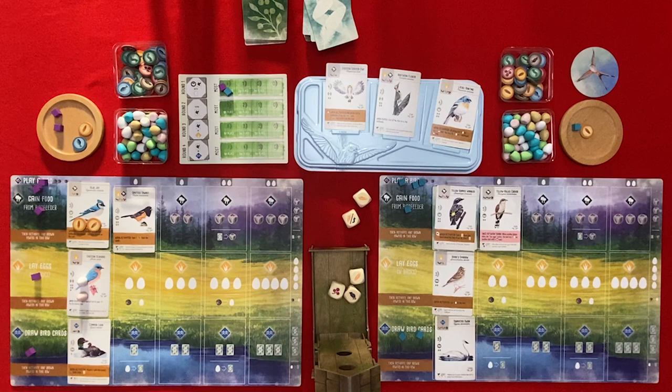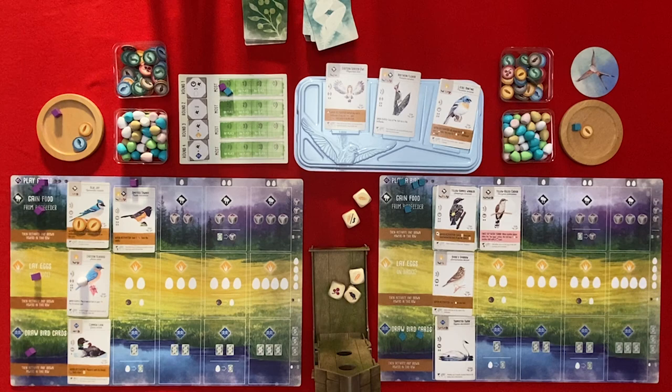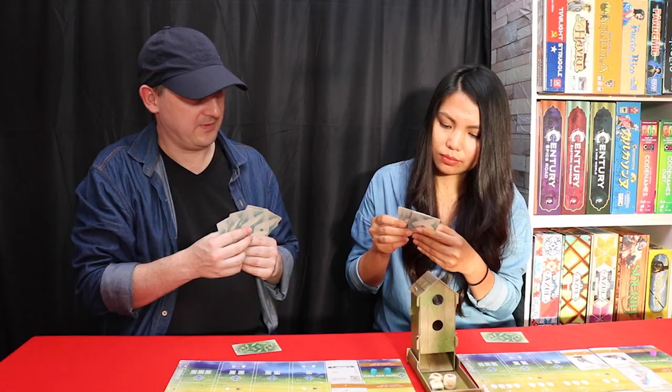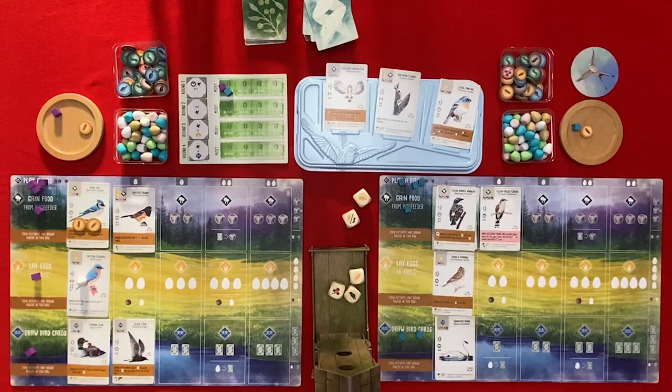I am going to play a card costing one egg. I will play in the wetlands - the Black Turn. I will pay with one fish and when activated draw one card; if you do, discard one card from your hand at the end of your turn. And that puts you in a good position for the end of round bonus win.